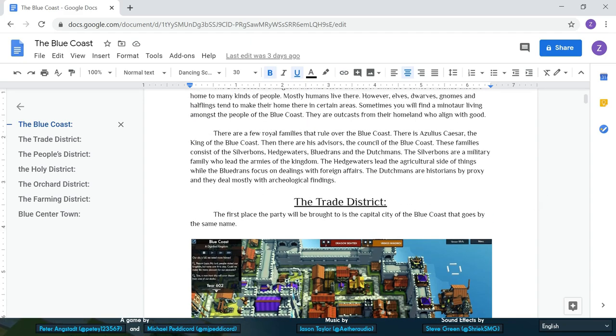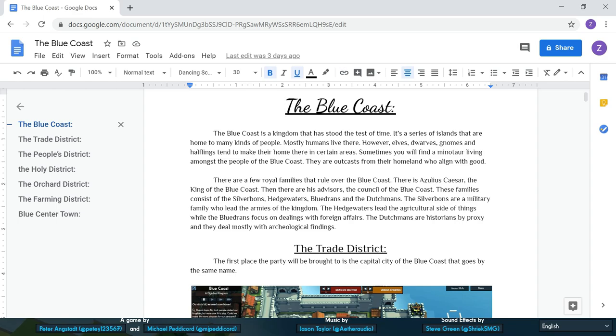But yeah, this world has like three royal families. Azulius Caesar is the king. Then he has advisors — the Council of the Blue Coast — consisting of four families: the Silver Bonds, the Hedgewaters, the Blue Johns who are Dragonborns, all blue, and then the Dutchmans, because I figure that's kind of a cool name.